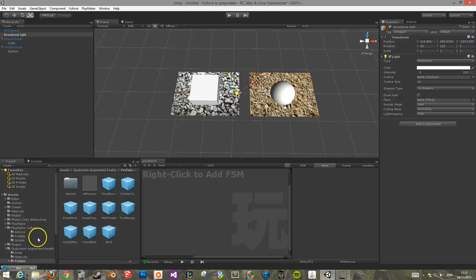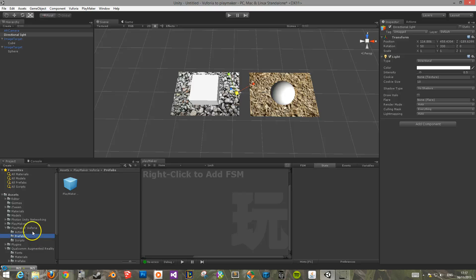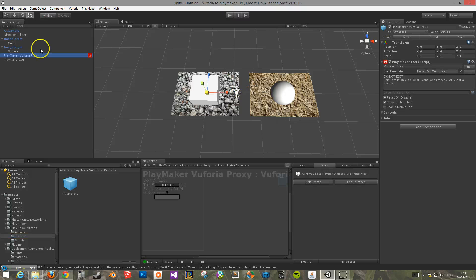The next thing you need to do is in the Playmaker Euphoria package — links to these packages will be provided in the description — you need to drag in the playmaker proxy. If you look under events, it has Euphoria Tracking Lost and Euphoria Tracking Found. These work the same as mouse up and mouse down events — or transitions rather. They're not actions, they're events.